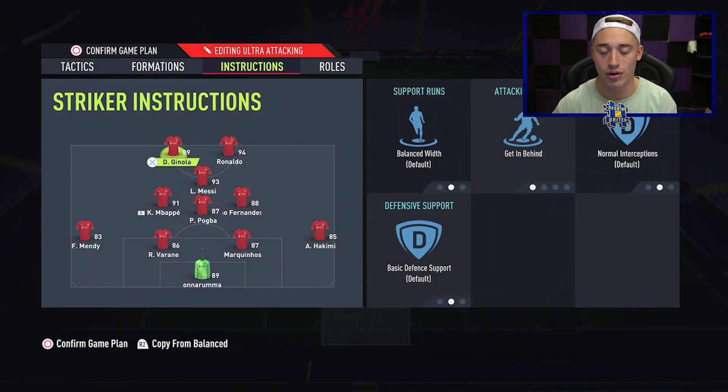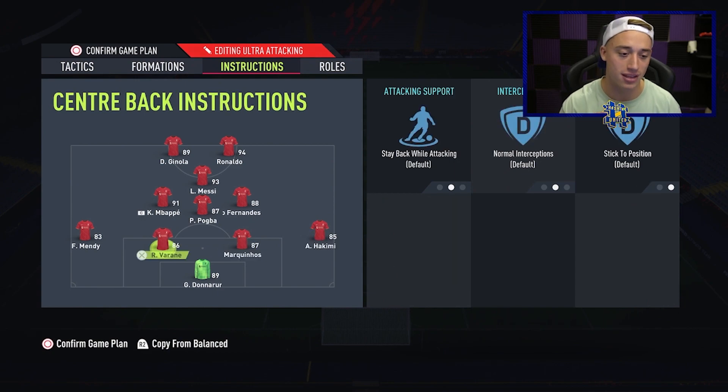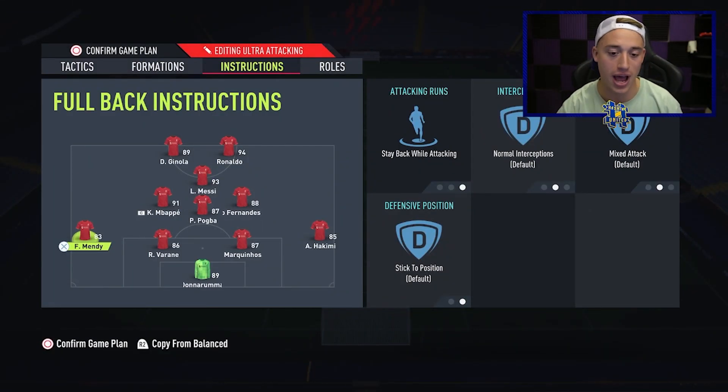In this formation, Ginola on the left, Ronaldo on the right — again, really does not matter too much. Both on getting behind, we're literally just flying forward. We've got no one on come back on defense except the right back and the left back. The reason for this is that when using this formation you can manually trigger your fullbacks forward anyway if you really need them. We still do want to try and win a game of FIFA with this formation, so you don't want them completely out of position all the time — that's why I keep them on stay back while attacking.